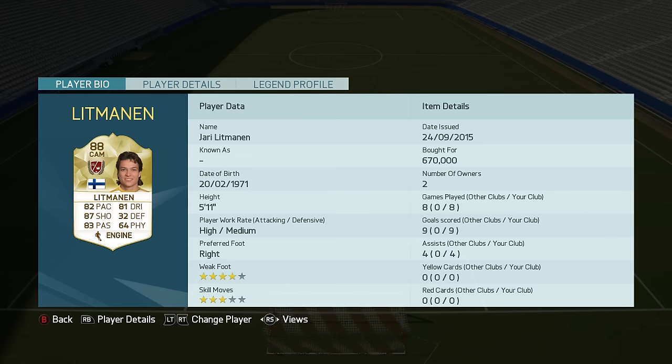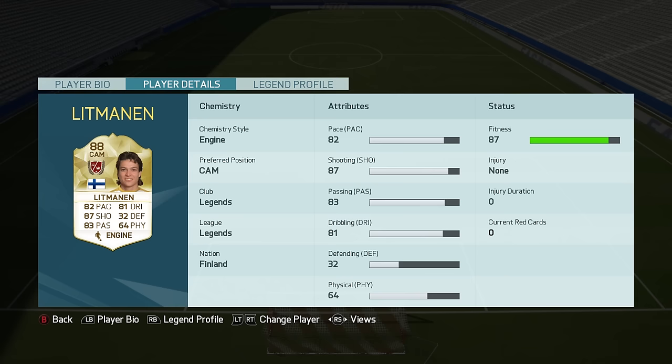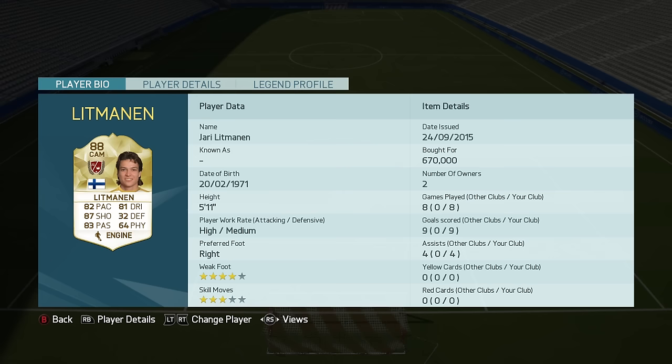As you can see he has got 82 pace, 87 shot, 83 passing, 81 dribble and 64 physical. There is 32 defending but we are not going to bother with that because he is not there to defend. He is 5 foot 11, high/medium work rates, right footed, 4 star weak foot, 3 star skill moves and I managed to pick him up for 670,000 coins.